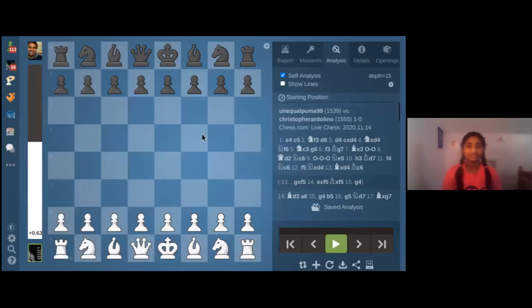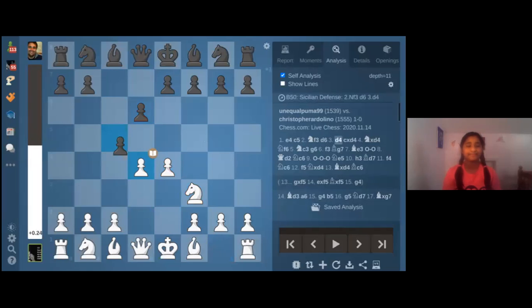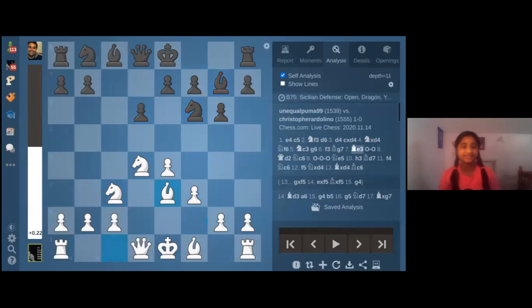This is one of my games. We had the Sicilian: e4, c5, knight f3, d6, d4 — this is the open Sicilian, this is the Dragon. The point of g6 is you're going to go bishop g7 and castle kingside. White plays f3, bishop e3, queen d2, castles, then g4 and have a pawn storm.